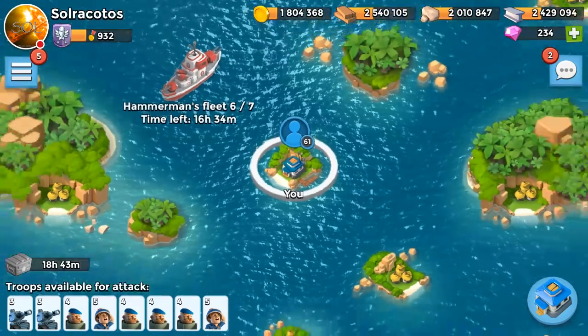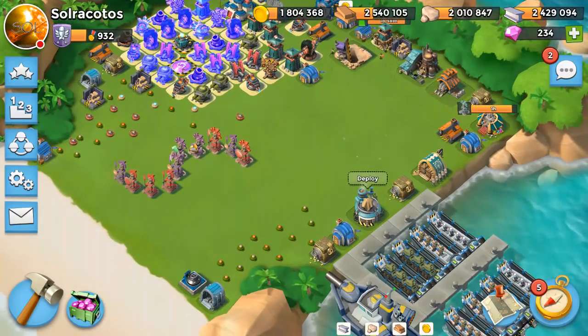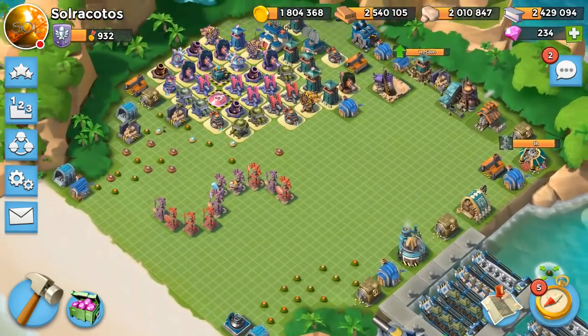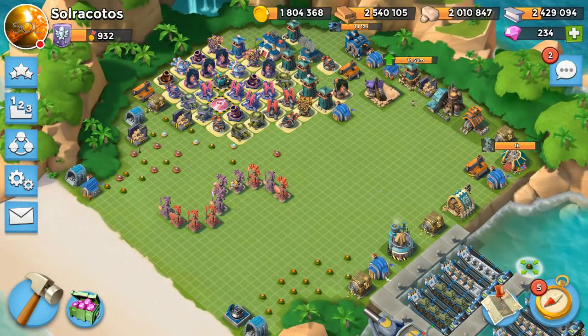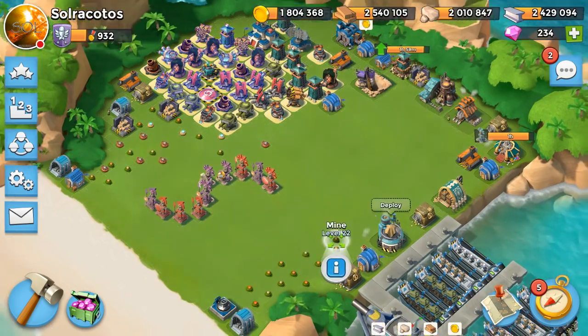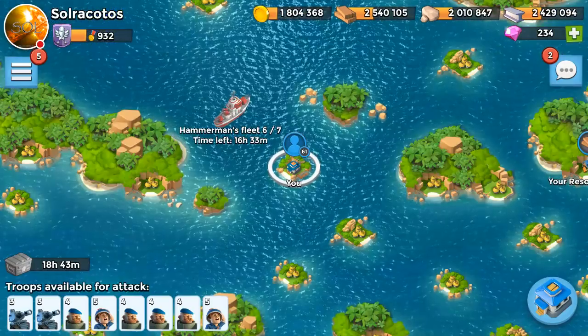From stages one through five, let me show you the grid of the base. Let me zoom it out so you can see it all in one shot. This is the layout we used for stages one through five. I'm going to have to change it for stage six for sure. Let me look at what he's bringing.